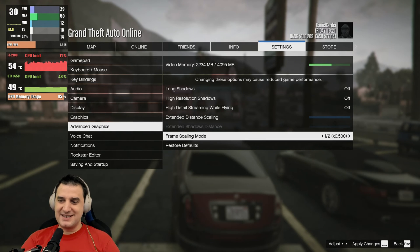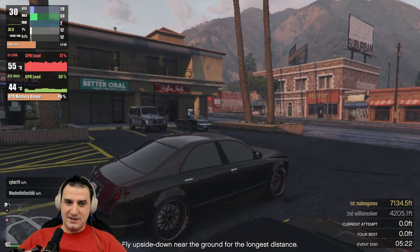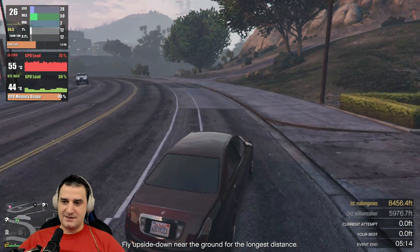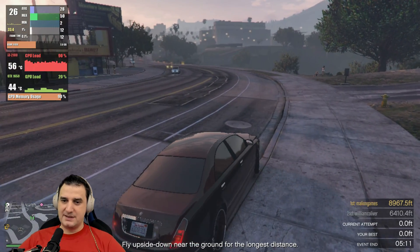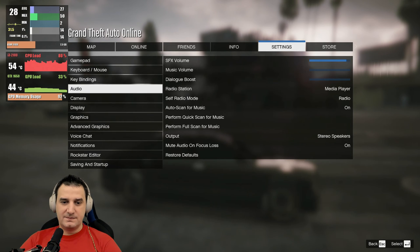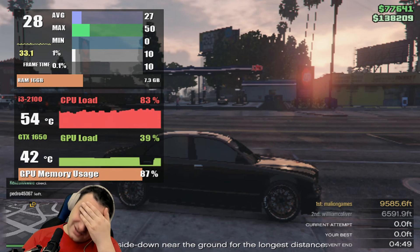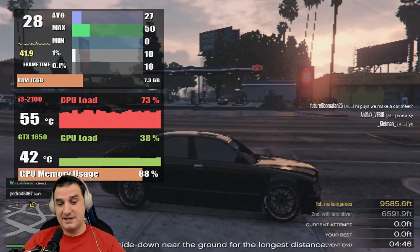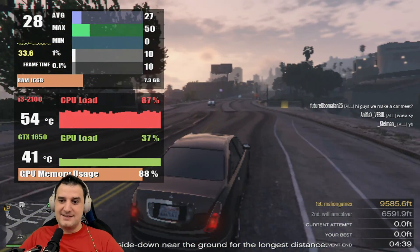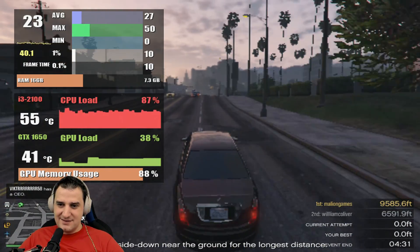I'm going to put 50% render scale. The render scale is half and it still doesn't make any sense. Let's stop — parking on the curb, very Romanian parking. At the lowest resolution 800x600, the VRAM is still 88% and the FPS is still bad with 50% render scale. This is not the GPU — this is the CPU. You can't play GTA 5 with this. I'm sorry.